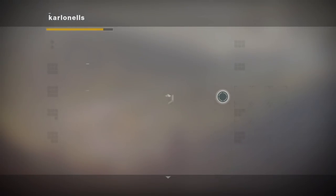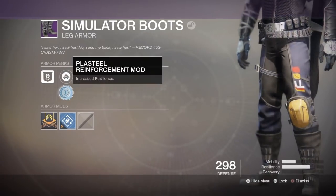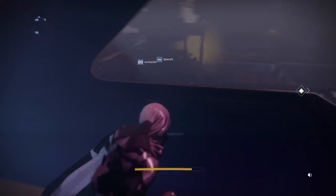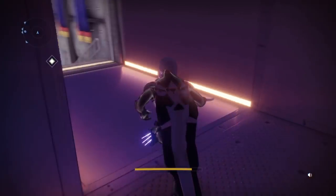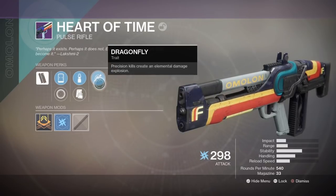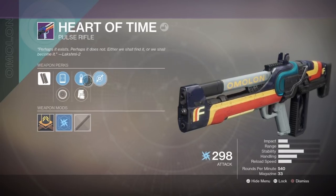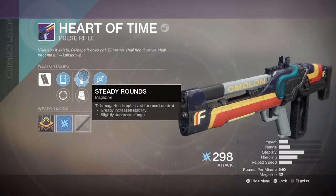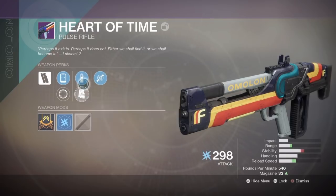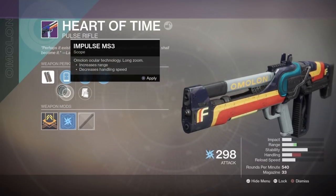Anyway, I'm gonna go over to the postmaster real quick and check out that pulse. Heart of Time — what does this have? It has Dragonfly, which is basically Firefly but I hate it, it doesn't do anything for the gun. Tactical Mag, Steady Rounds. I don't know, I need to try that out to see what's better. Impulse and Candle PS — never heard of that.